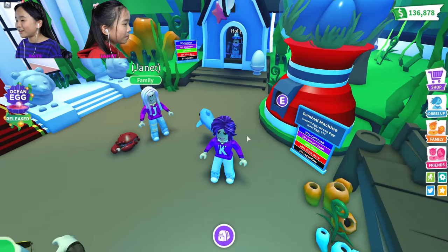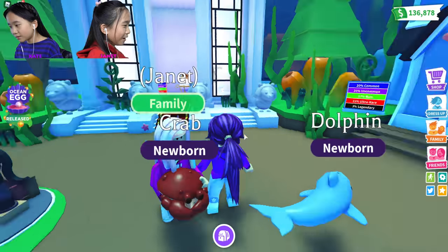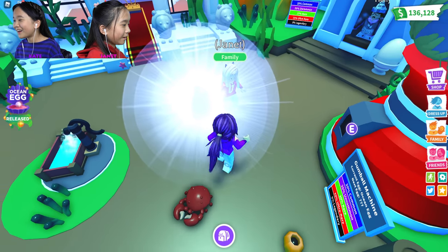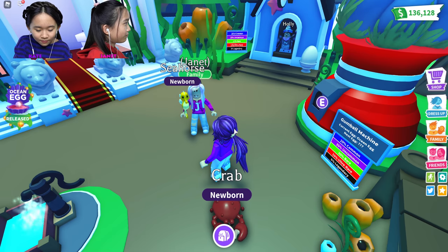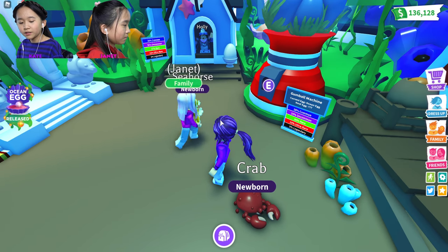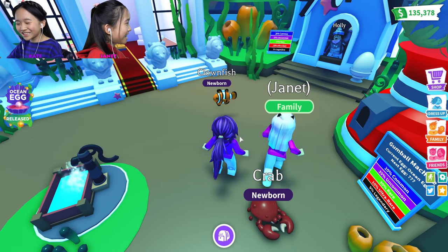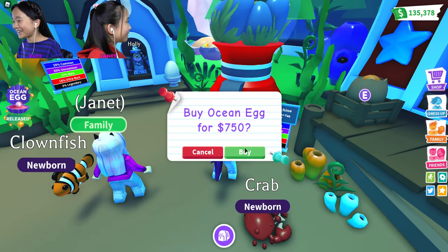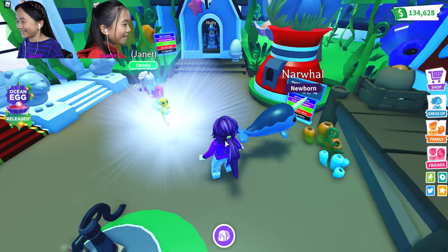You got a crab! Wow, I'm getting so many new things. Oh, the way I hold the crab - it's so cute, it's gonna bite you! Then I got another crab - you're just following the thing. What did I get? Seahorse! Rare - is this our first rare? No, narwhal is rare. So we only have two more pets to get: clownfish and shark. Clownfish is ultra rare, shark is legendary, so this should be a little hard to get. Oh my gosh, I got a clownfish!